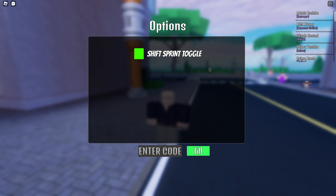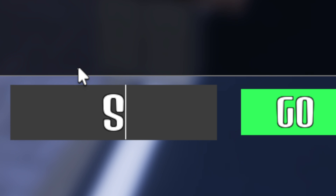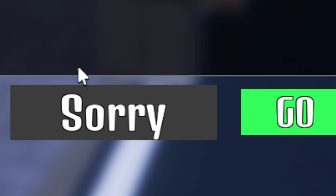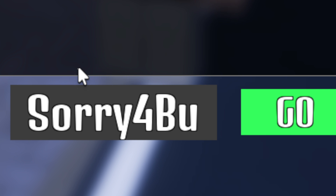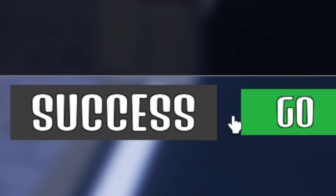Let me go ahead and zoom in for you guys down here. Click on Enter Code, and the first code we're going to enter is SorryBUGS — S-O-R-R-Y capital B-U-G-S. Go ahead and redeem this code for two ability rerolls, two clan rerolls, and one generation reroll.